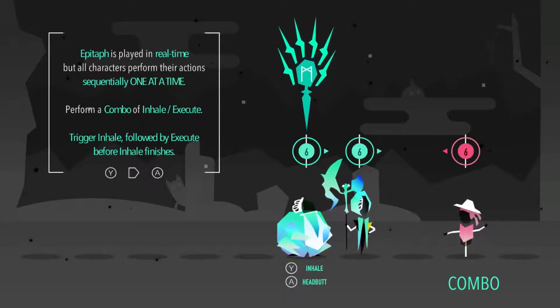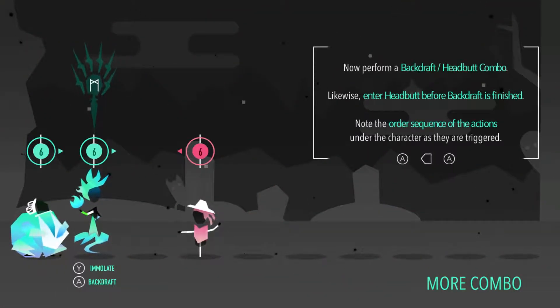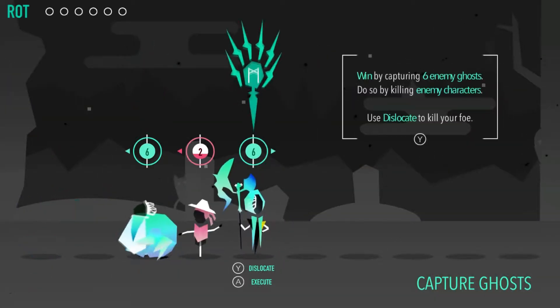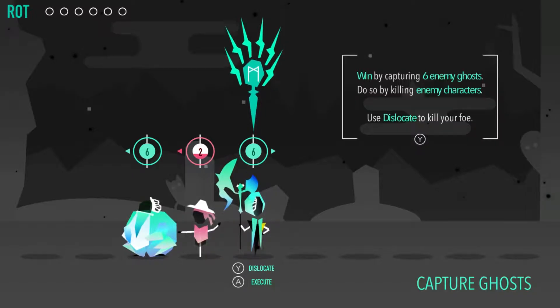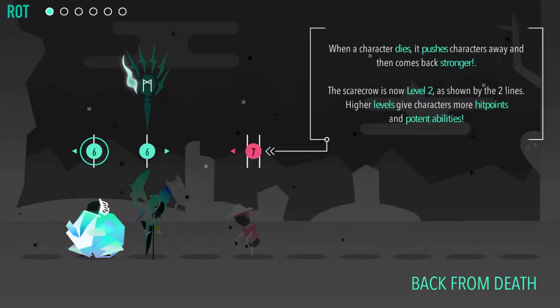Right now we're going to perform two actions to execute this scarecrow. We're going to use A, A. You win a game of Epitaph by capturing an enemy ghost, and you have to capture six of them. We have to use Dislocate to kill this guy. But every time you die, you level up. So this scarecrow is now level two, shown by the two lines, and with a higher level they get more hit points and their abilities deal more damage.